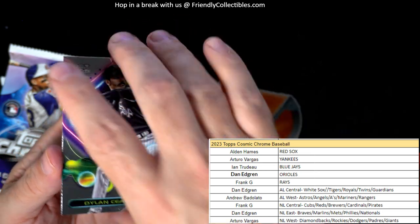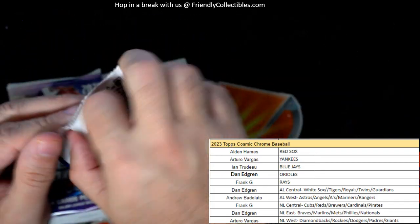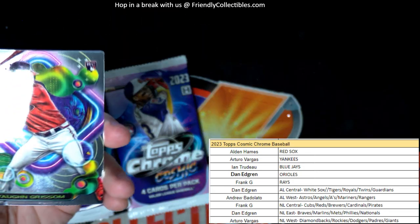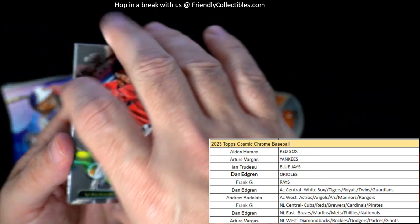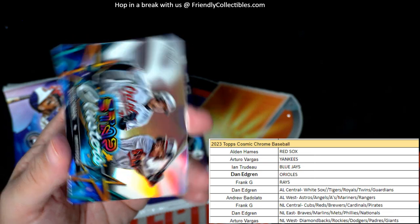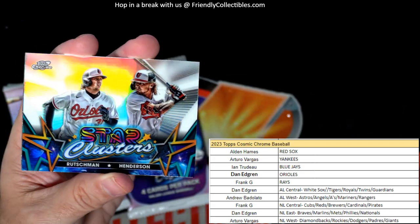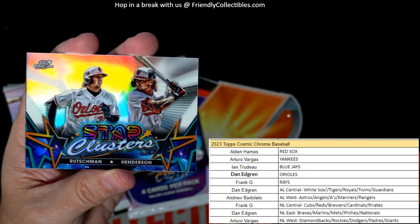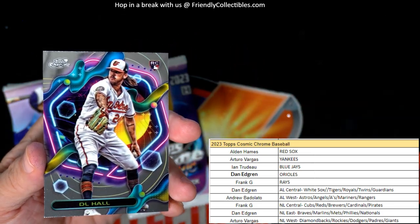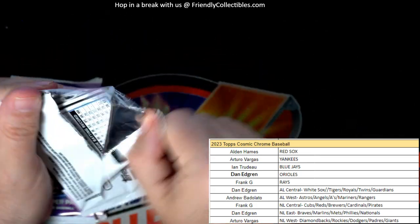And then we got a Dylan Cease. Vaughn Grissom rookie, National League East — going out to Dan. JJ Bleday — okay, got the Orioles, Adley and Gunnar right here! Nice little Orioles refractor — Adley and Gunnar going out to Dan in that Orioles spot. And DL Hall rookie card going out to Dan. A few packs left!